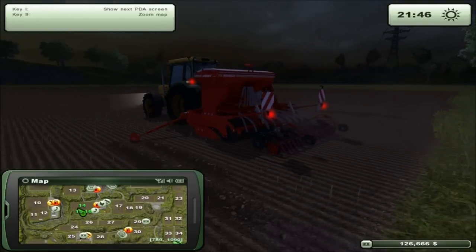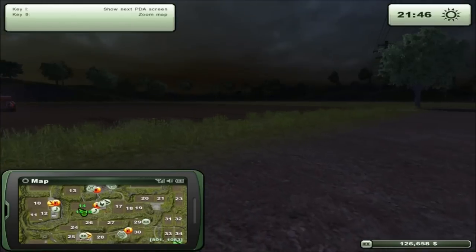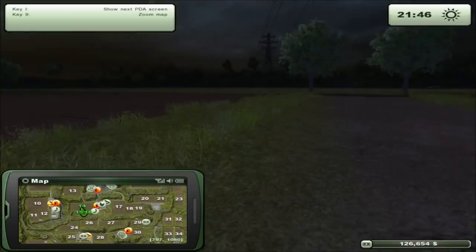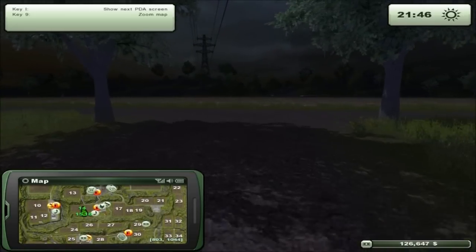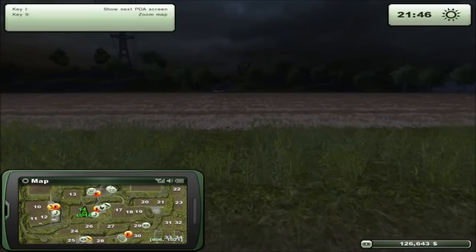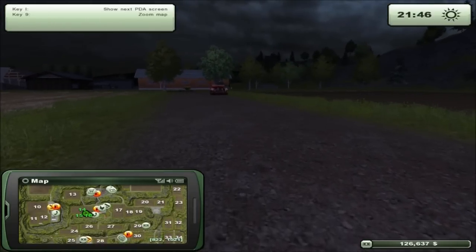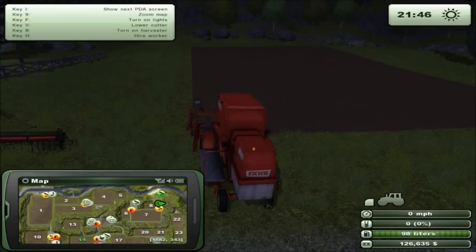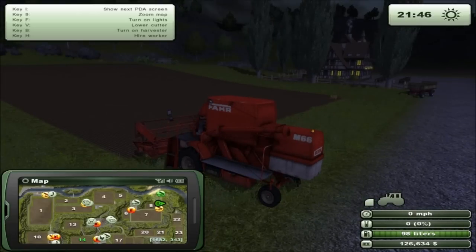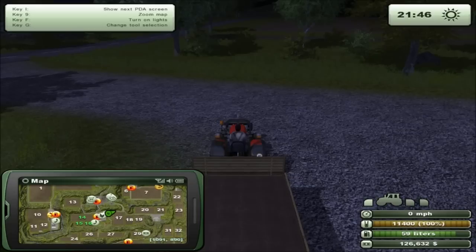We've got canola planted on this farm here, and the other farm over there is not planted with anything because that's the one that has all the hay just laying around on it. So I have not planted or fertilized that farm yet — these two are also fertilized. And this farm way out here by the end is planted, seeded, fertilized — all that sort of stuff, so we're all good out here.